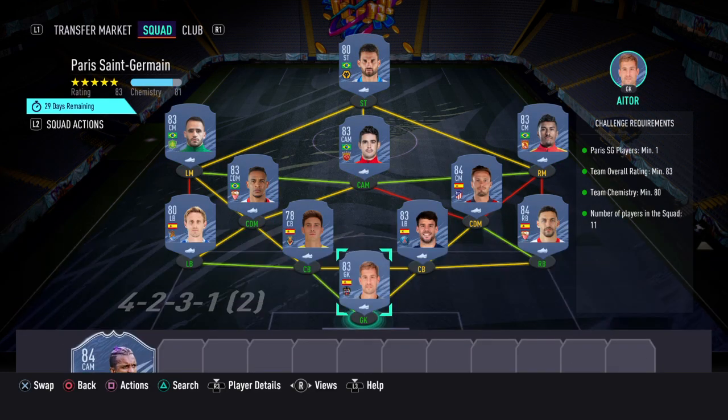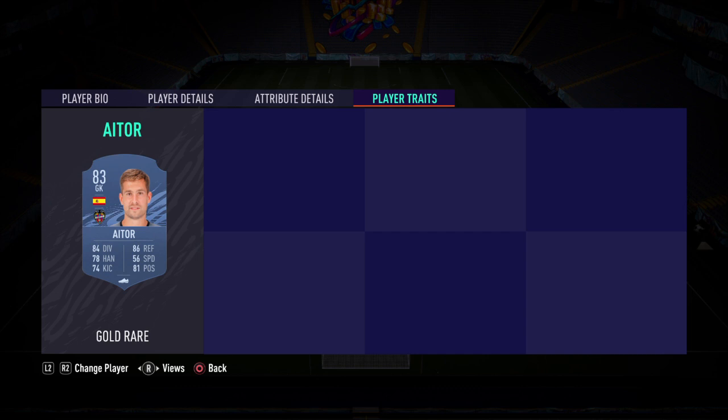This is the first team — we've got Nani on the bench. You don't actually need him, but he's just there for the culture. This one costs a little over 50k.